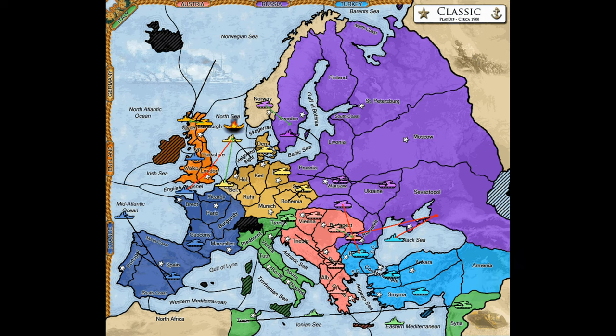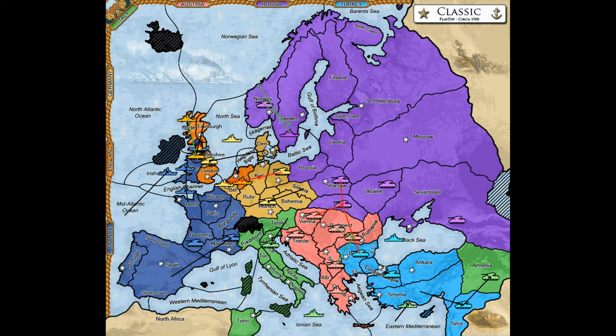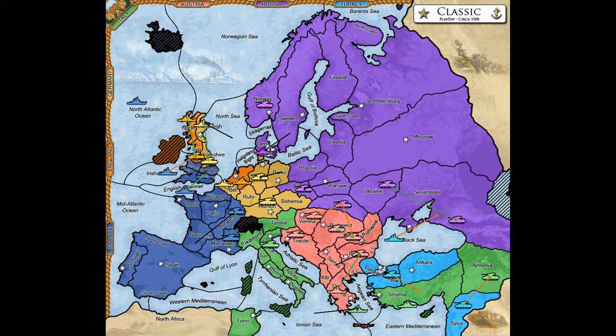Make it clear that you have Austria's back against Turkey, and make it very clear that you need that to be reciprocal. Turkey is a dangerous problem for you, and that problem will manifest itself sooner or later as long as Turkey survives. I like to try fostering an alliance between Austria and Russia to attack Turkey early on. I tell Russia that if it works with Austria against Turkey, Russia and I can then team up on Austria once Turkey is gone. I tend to think Russia is the ideal long-term partner for Italy, because Russia can work with Italy against both Turkey and Austria, and they can both obtain a great deal of security and growth fairly quickly, and then move west together.